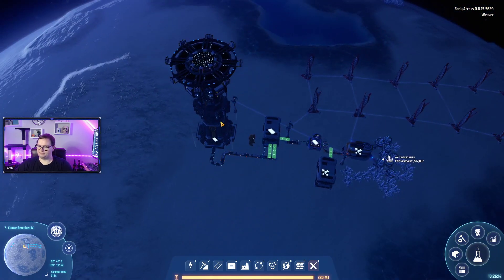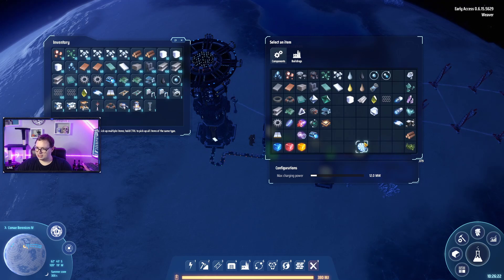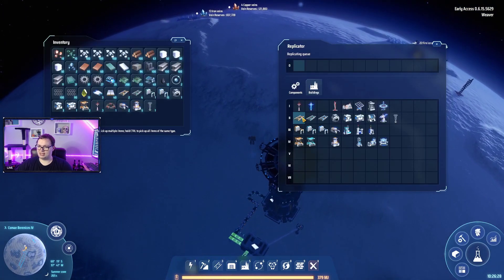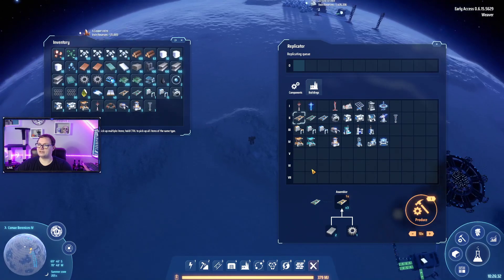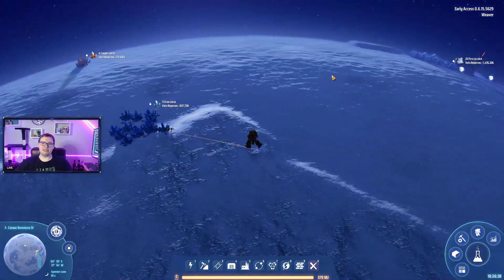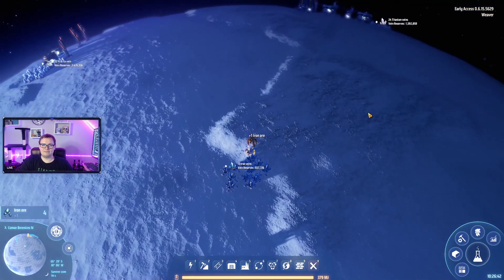I'm guessing it has to fill all the way up before it fires off. In transit: zero. I want to set this up to also supply fire ice. We have a mistake here that I've made — I need to have some iron. There's my fire ice, I want to send that back. Not as important as the titanium, but it's still a rare resource. It kind of sounds cool.